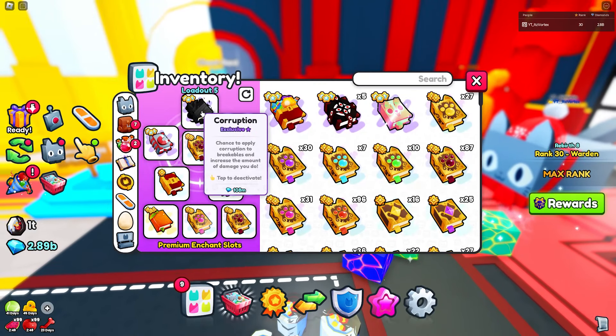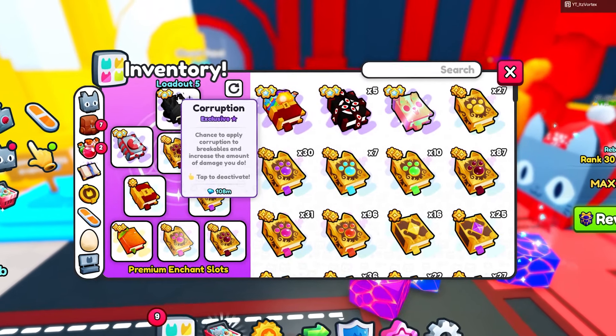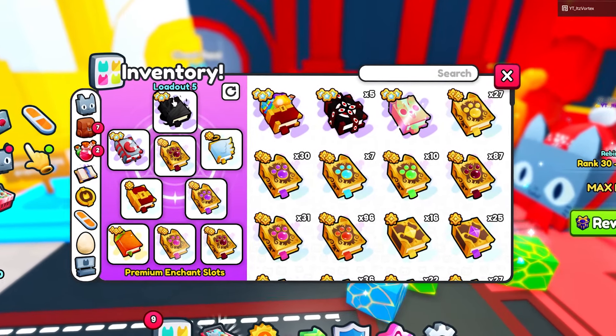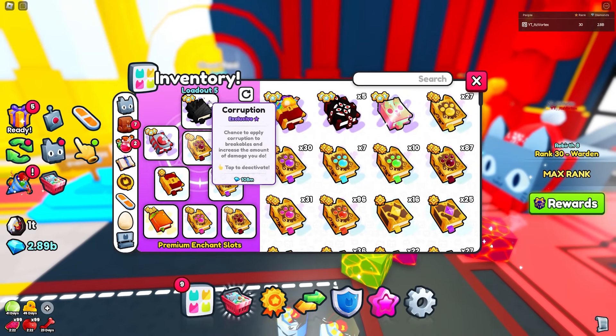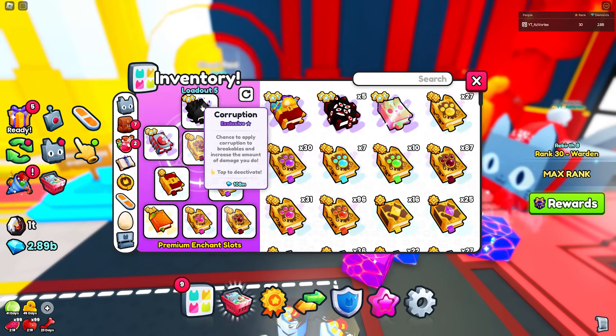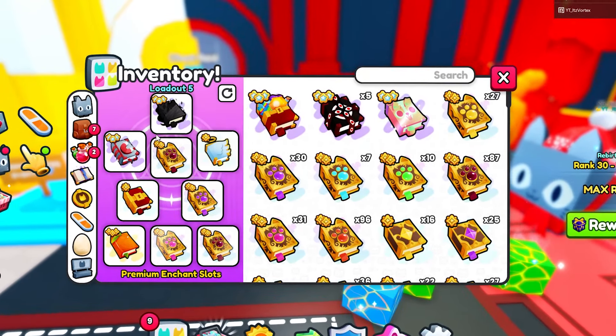I have a corruption enchant and I definitely suggest you guys get corruption because it's very helpful for breaking the chest. Once you start getting chests that have a lot of health and take longer to destroy, corruption can basically double or triple your damage to the chest. It's a pretty essential enchant for doing the chest raid.